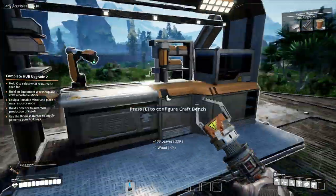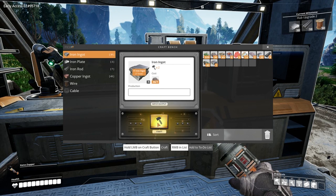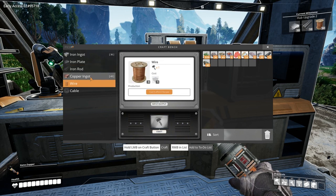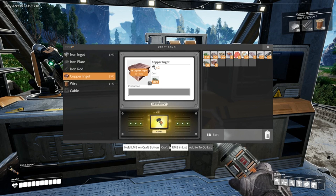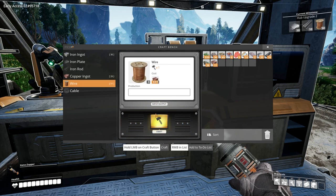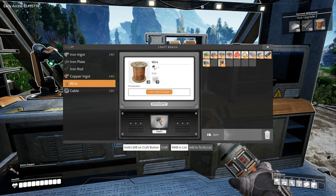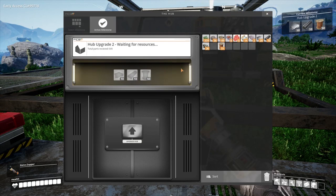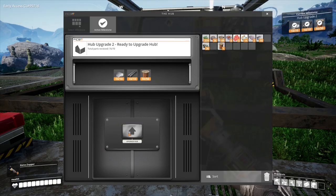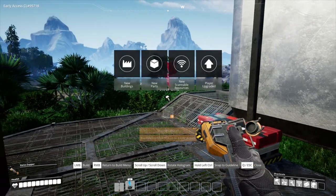We need 10 iron rods — we only need 7 more. And we need 50 wire. Let's craft all these. We need wire to make cable too — we've got enough so let's craft. Double click and it gets us straight over there — we'll go upgrade hub. Power pole — we've got power things. Q is to build things, V is our torch.